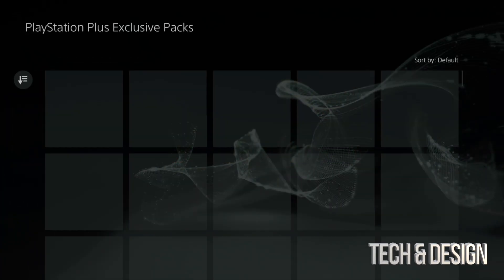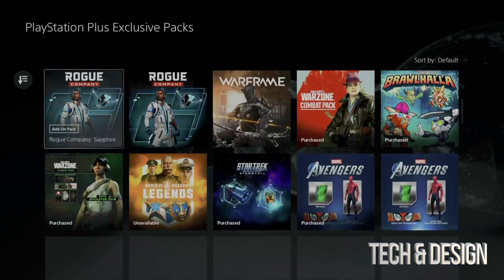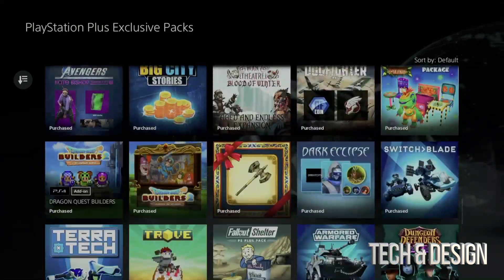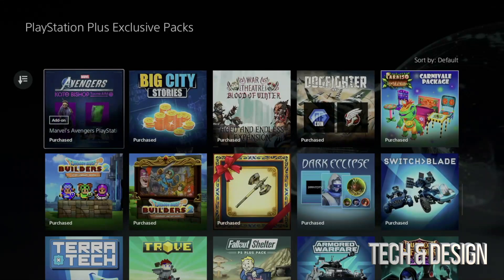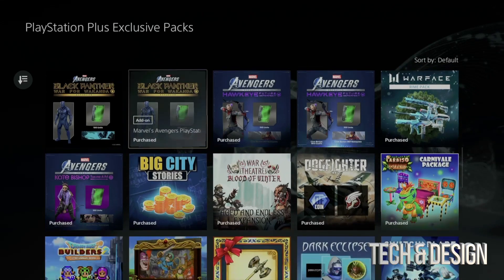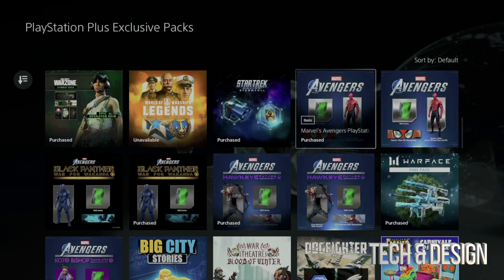We're going to see all the packs that are available for you as an Essentials member. Go ahead and press 'View All' if you'd like to see them all and look for the ones you want for your own games. Obviously not everybody has every single game, so sometimes you won't need all of them.